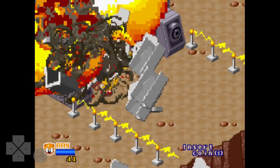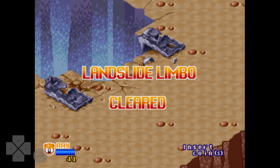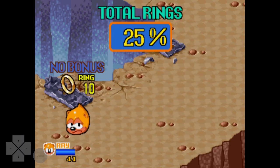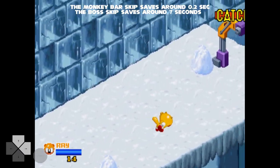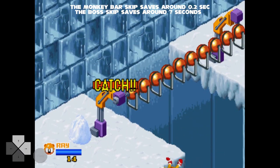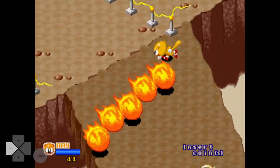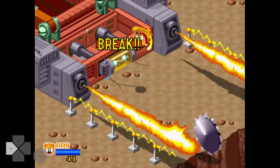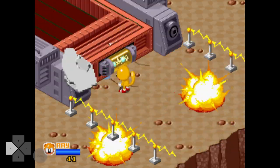This boss fight marks the end of Landslide Limbo. Thank you Spec for that detailed breakdown of the boss glitch. I do have a few more footnotes about this skip — if you're having trouble coming into this boss with enough health, you may want to abstain from the monkey bar skip in Icy Isle. This trick can be pretty precise and doesn't have easy backups if missed, so I'd recommend practicing the regular boss kill. Here is a demonstration of the regular boss kill — notice how I'm only holding down the left direction.